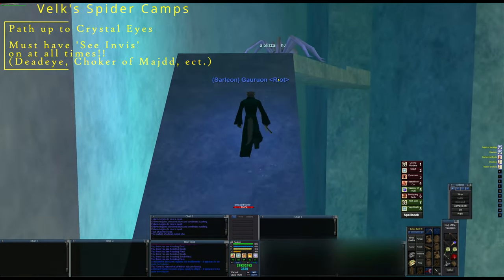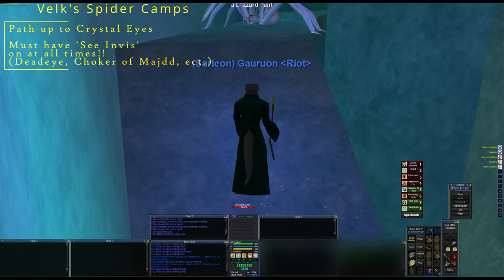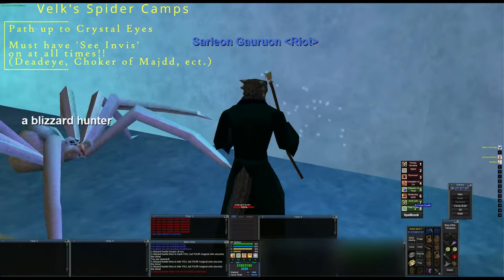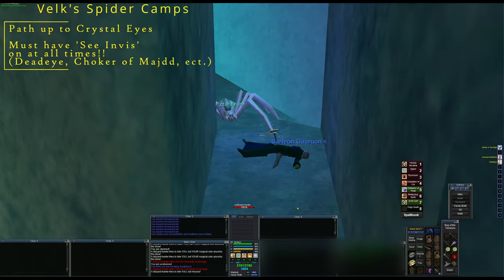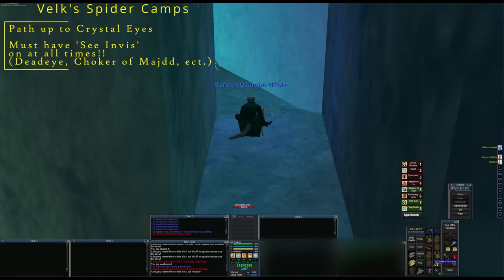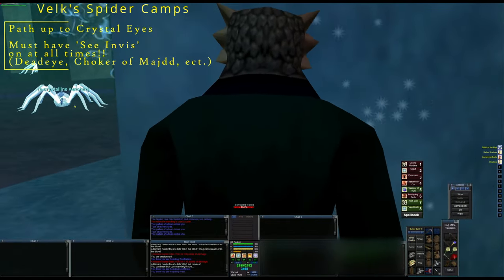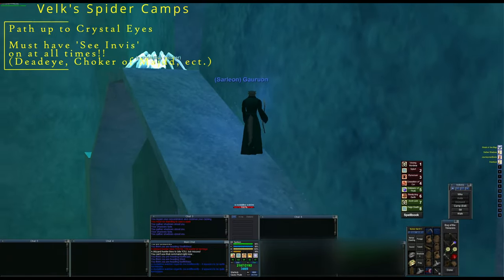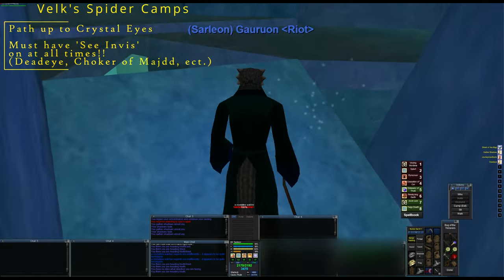Kind of off to the start here. I usually take this left path - there was a bard kiting, but it looked like he was just kiting the lower ramp. You also need a C Invis item - you must have C Invis on at all times, either through your Deadeye Spell, Chobar Majd, Harvester, or anything that has C Invis. I would highly recommend a wearable C Invis. We're going to be flopping here to get by due to that caveat.